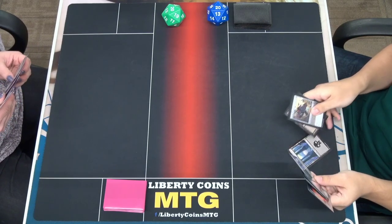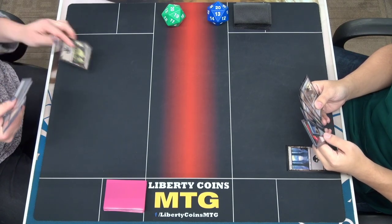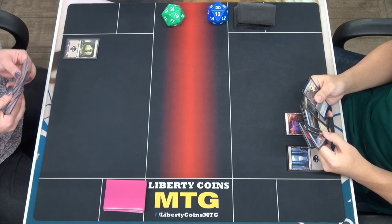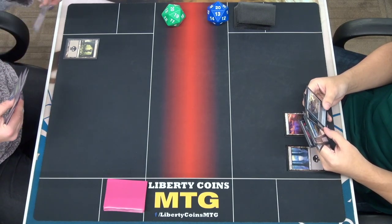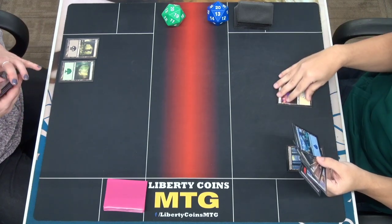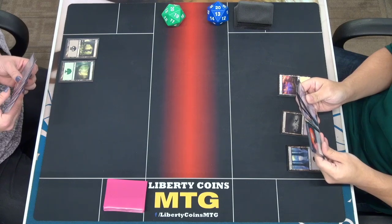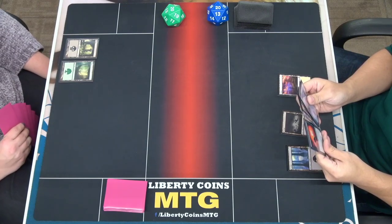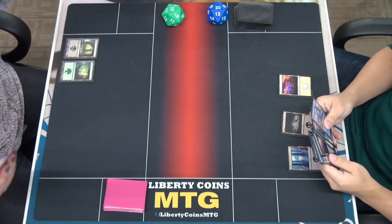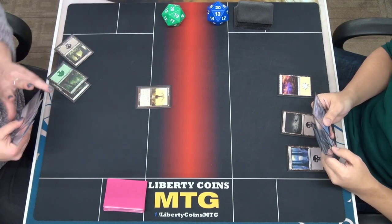I'll just play Swamp and then I'll pass. Draw a card, swamp. Draw, play Plains, and then I'll pass. Forest — that's all I can do. Draw, play another Swamp. I'll pass. I will play through that, tap it, and bring out the Burner Shark.